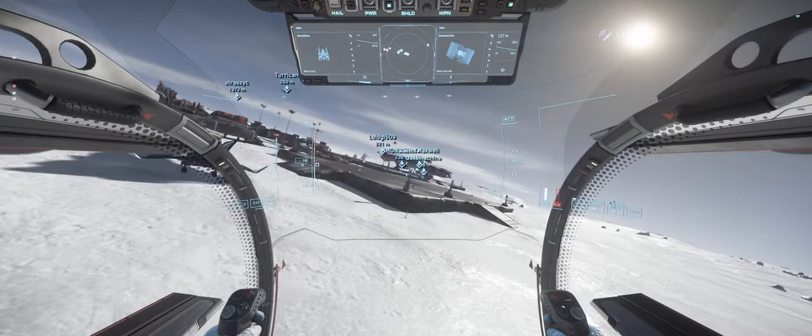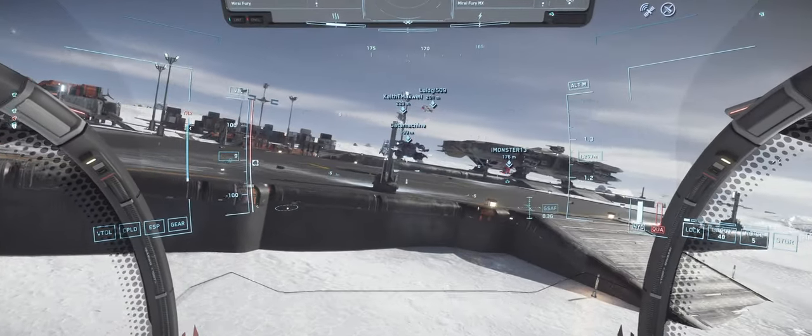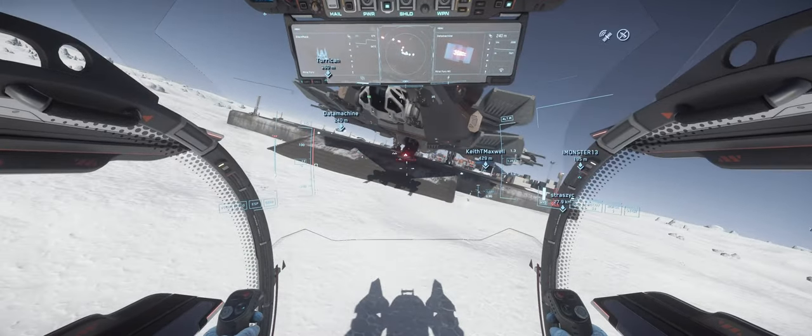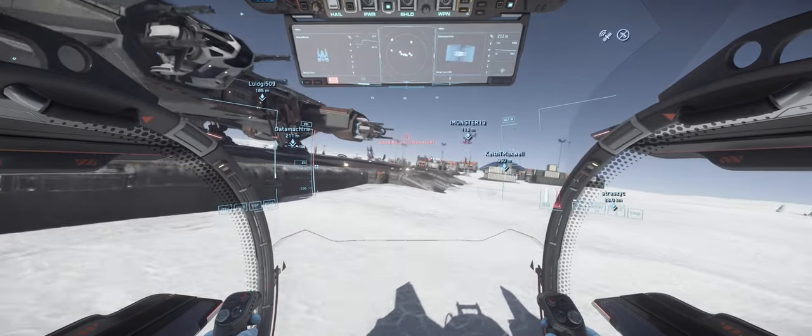In summary, the Mirai Fury is my new favorite looking ship — she is absolutely stunning. She does require some love in terms of its flight mechanics. The gimbal thrusters should provide more retro and lateral thrust while adding a touch of aerodynamic resistance to add stability.